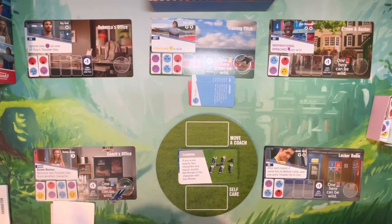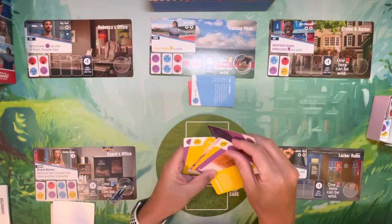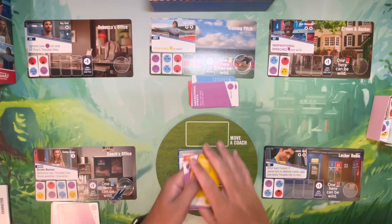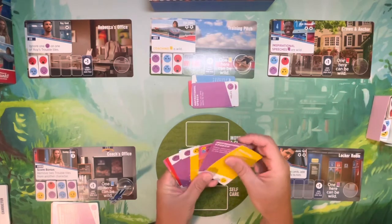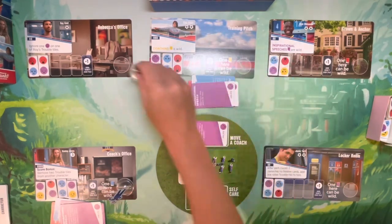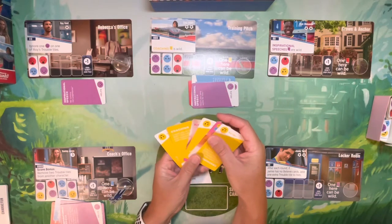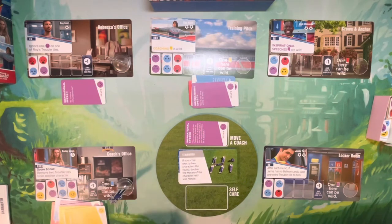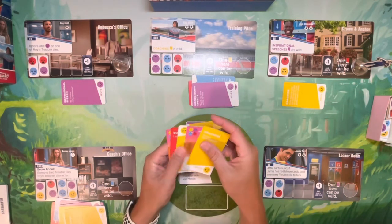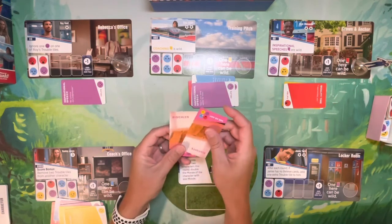So a player might say, while Coach Beard is here, let's give two cards to this character and one to that one. Then on my next turn I have purples — Keely needs purples too, so boom. I might spend one to move a coach over to Rebecca's office, since Rebecca also needs a purple. Then with yellows I can move Coach Lasso and give Sam Obasanja a yellow — still rolling through the hand.